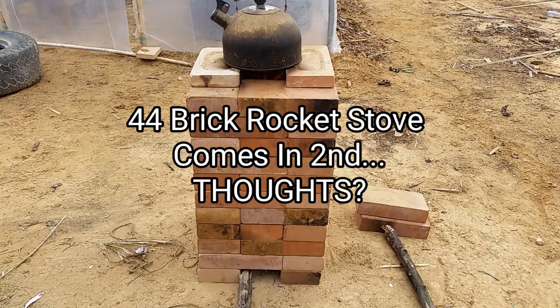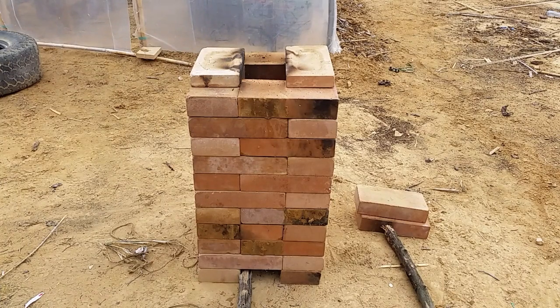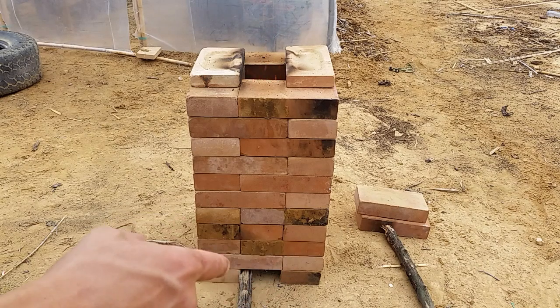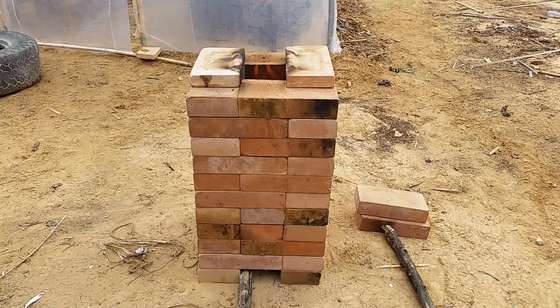Under six minutes, so it gets second place, but it hasn't beat the 16. Very interesting — I didn't expect that. Maybe leave me some suggestions if you think something was done wrong or we could have done it better. The next test we're going to try having multiple drafts down the bottom and raising the draft to see if that improves the burn time. But five minutes is five minutes — how much time could we actually save?